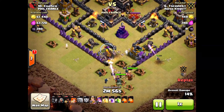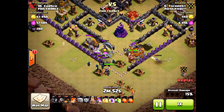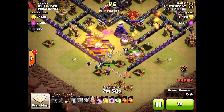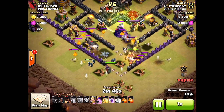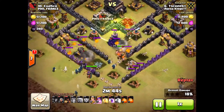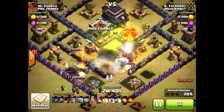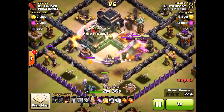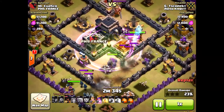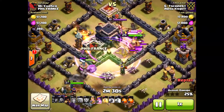He's making sure those Valkyries funnel toward the center and drops them just in time. If he'd waited too long until those gold storages were down, they would have drifted to the right-hand side. He dropped them at the right time and here they come rushing in — look at that! Even with a giant bomb on top of them they're still surviving, still up and running, and it's just total annihilation.